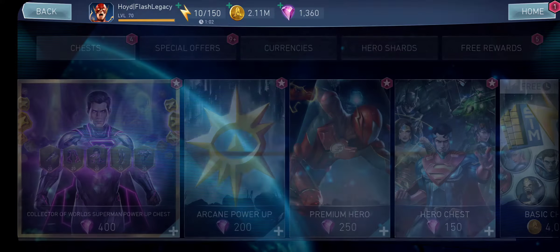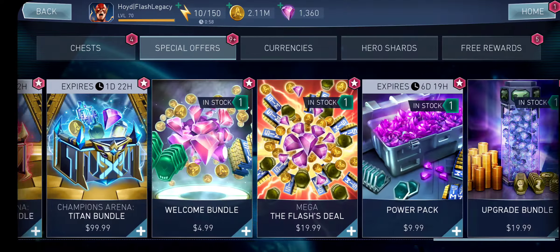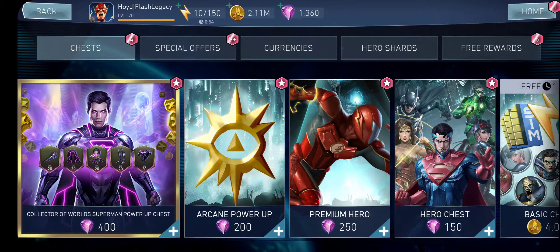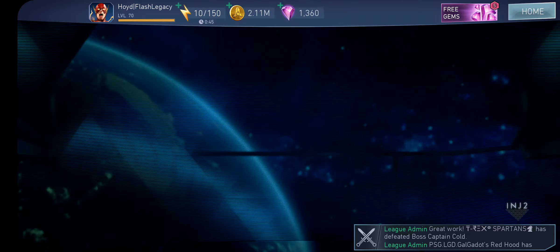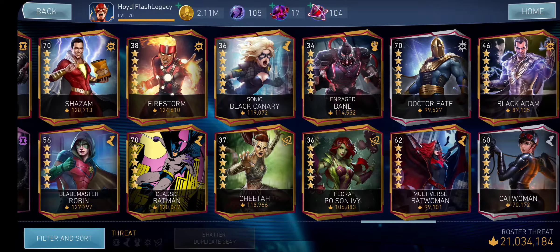Unfortunately, this time around there is no gear pack, so there's nothing I can buy from the special offers with my gems. So today we're not going to spend any gems. We're going to wait until they bring back the gear resource pack, because there's really nothing else in the store that's worth buying — it's all based on chance.